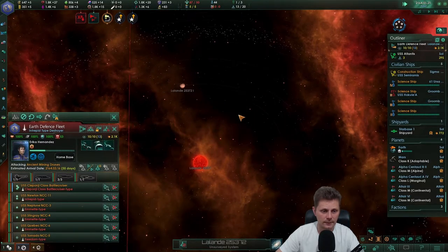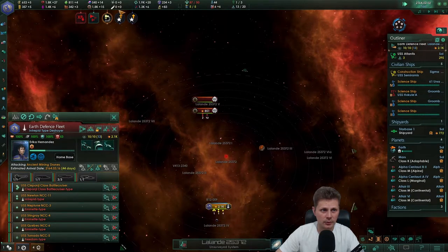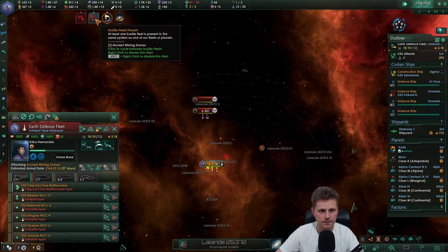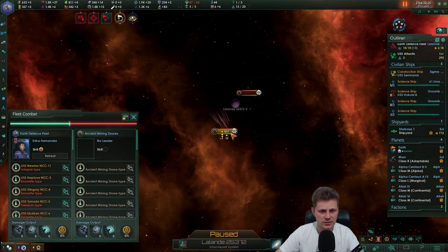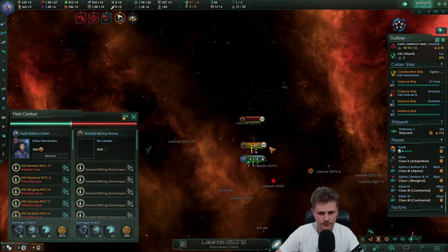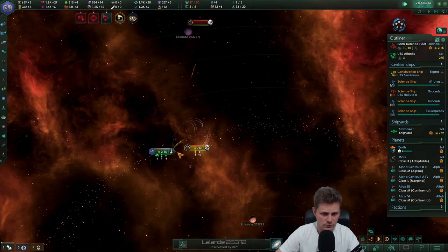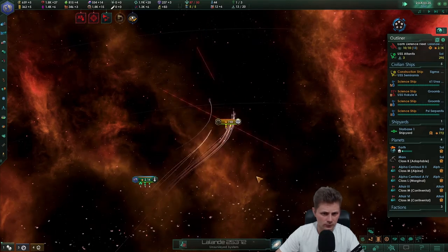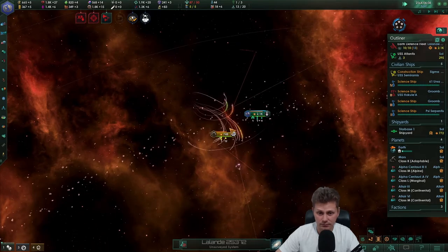Go attack that. We're now on plus six. Looks like we are leveling out the economy as well. We're having shields right now so that's good. They're fast, damn they're fast.